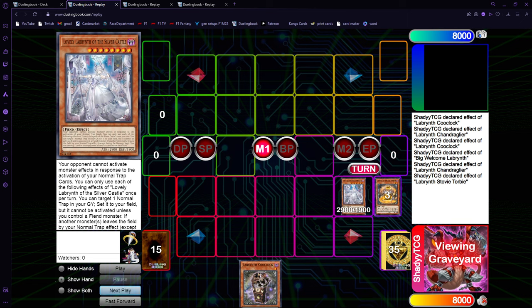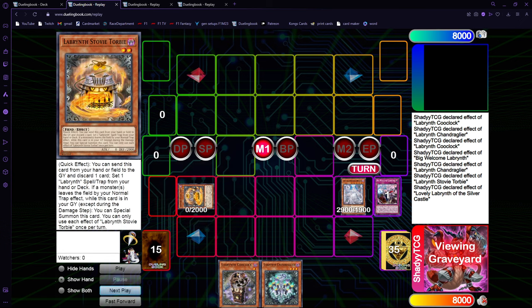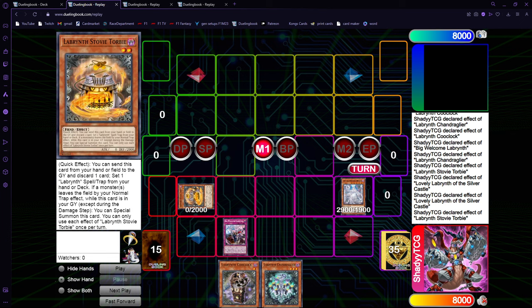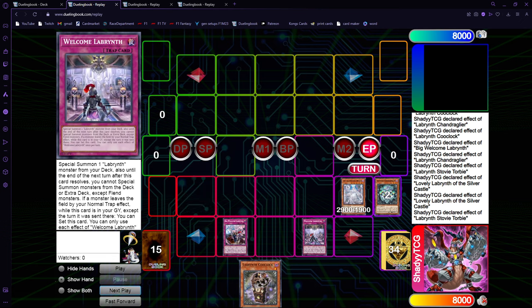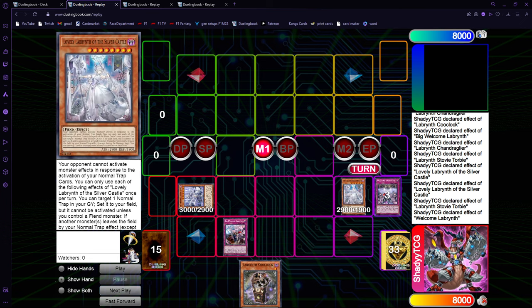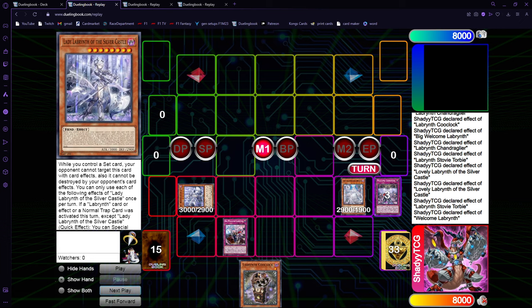Both Furnitures and Lovely will trigger. We go Chain Link 1 Shun Dragg, Chain Link 2 Torby, and Chain Link 3 Lovely. At this point, you destroyed one card from your opponent's hand, then we get Shun Dragg to our hand and Stovey to the field. Now we can use Lady to get the trap back on the field, and we can use Stovey Torby — since we haven't used it this turn — to set and get either a Welcome Labyrinth or the field spell.